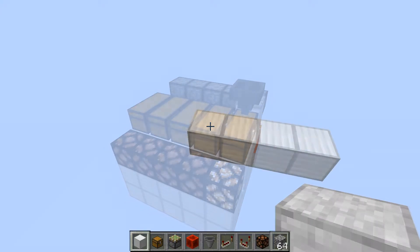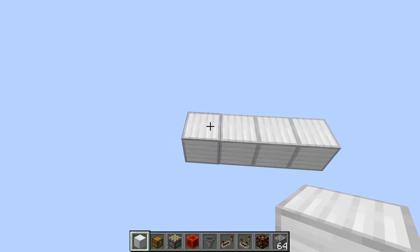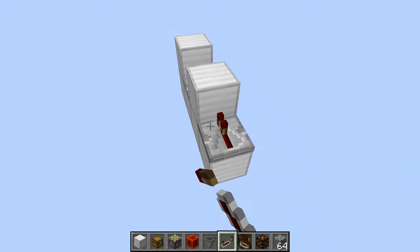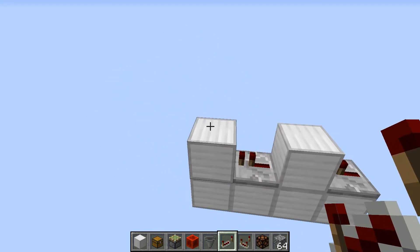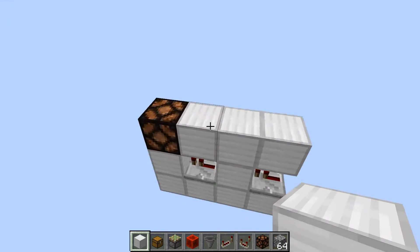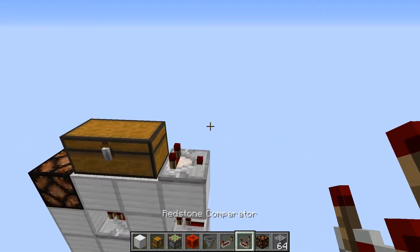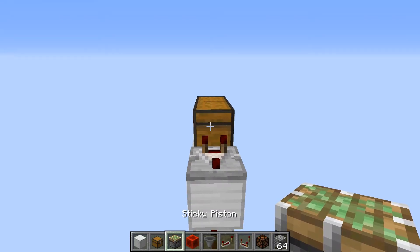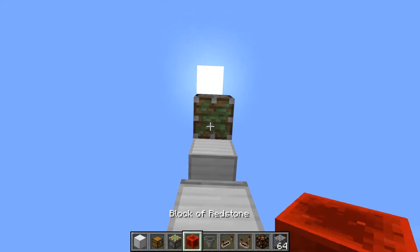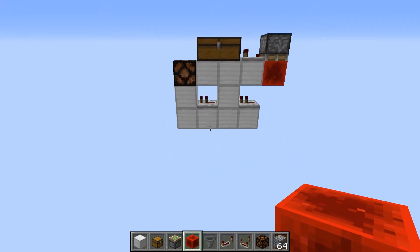Let me show you how this is built. To start, you're going to have four blocks for each chest you want an indicator for. Put a block here and here, and put a repeater on each of those going to each block. Then put a redstone lamp and three more blocks. On top of those two blocks put your chest, put your comparator behind that, then put a sticky piston facing downward right against the comparator, and throw in a redstone block — that's the basic circuit.